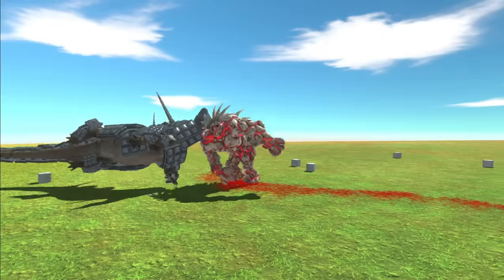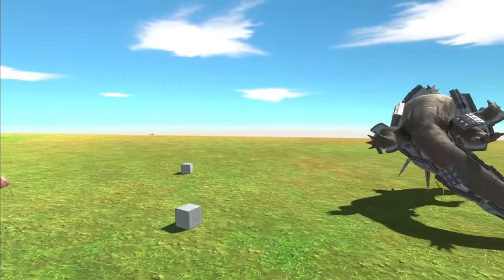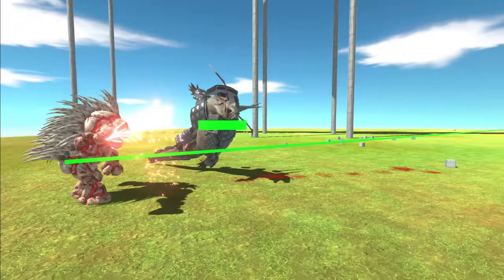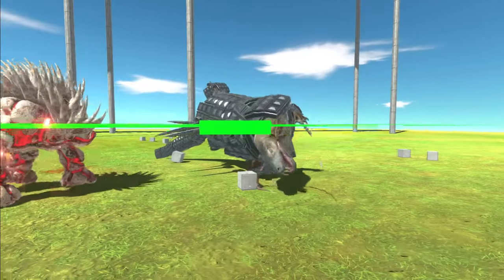It all makes sense now. His health is glitched, so I don't think he can actually die. And also, if you look at the Komodo dragon's health, he hasn't taken any damage either.